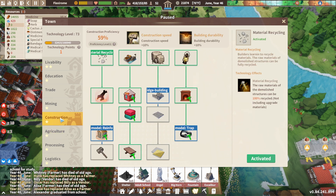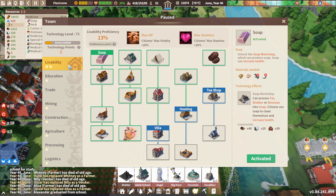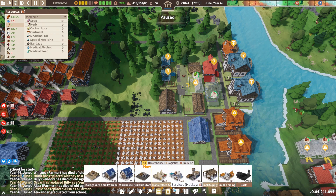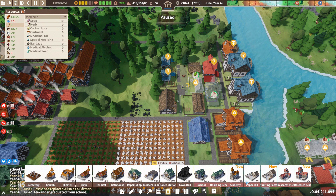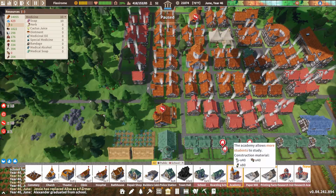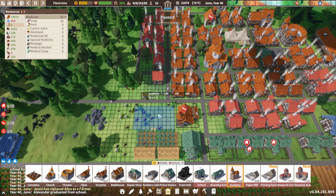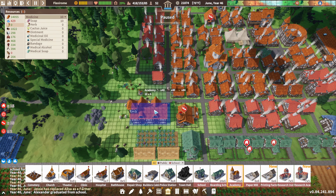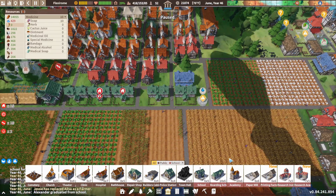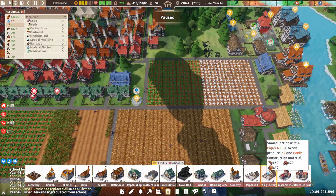It would be nice to know where that is. Let's see — storage, definitely not in storage. Services — there's the academy. Should we build an academy? What does this say? That allows more students. I like that concept. There's the academy. Printing factory.